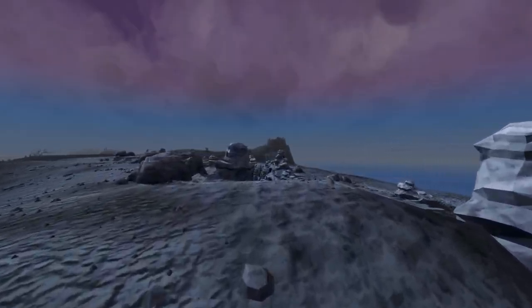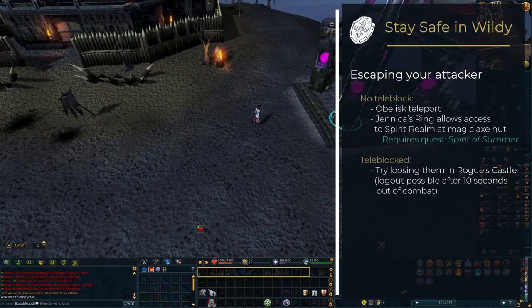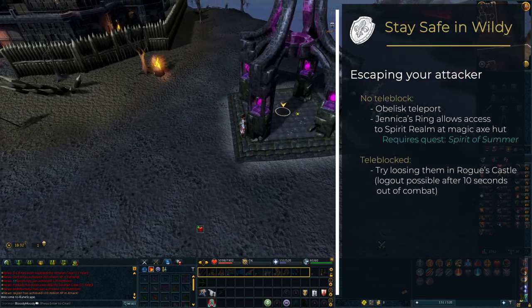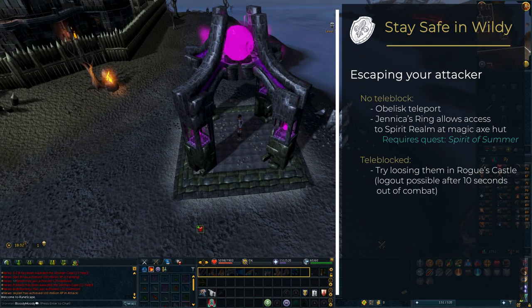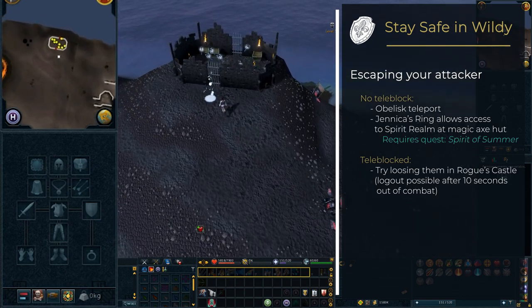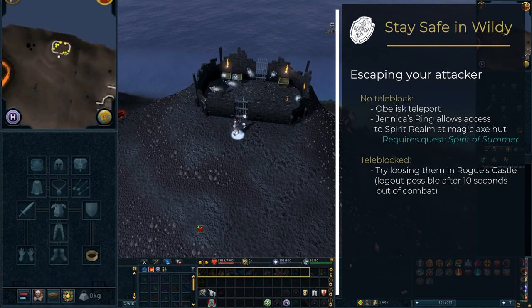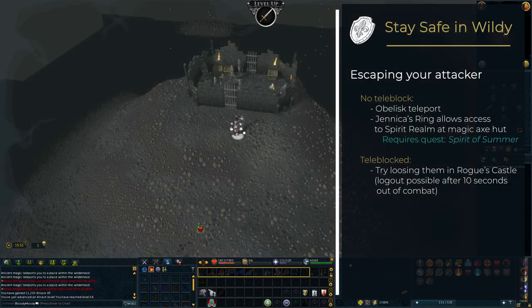But what should you do if you get attacked? If you didn't get teleblocked, you can use the obelisk mentioned earlier to teleport you to a depth of the Wilderness where you can use an emergency teleport. Another escape route opens up if you've completed the Spirit of Summer quest — Jennica's Ring, a quest reward, allows you to travel to the spirit realm at certain locations, one of which can be found northwest of the chaos elemental at the magic axe hut.